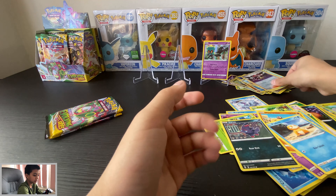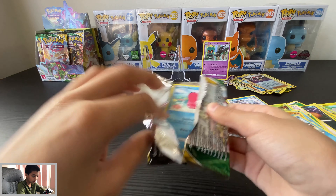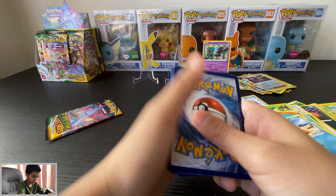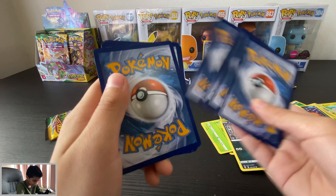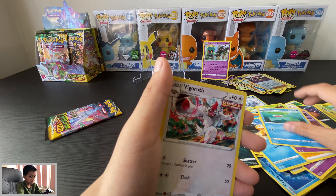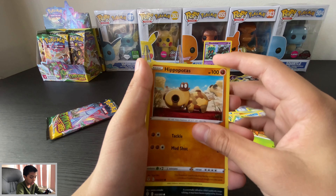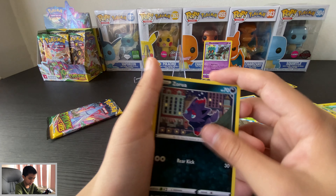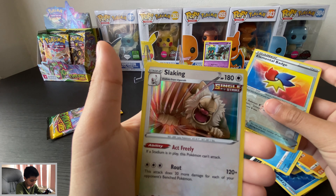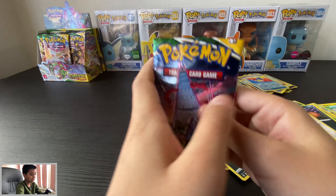Okay, Rayquaza pack — all right, maybe the tables can turn, who knows. Lightning energy, Hypno, Lombre. My picking choice was really bad. Vigoroth, Luvdisc, Ditto, Hippopotas, Tauros, Zorua, Psyduck. Reversal Mental Badge. Oh okay — Slaking holographic! That's weird. Okay, put that there, might as well put it in a sleeve. Last pack, still no V cards — the odds are looking really low.